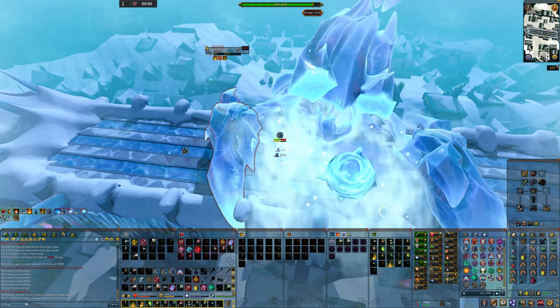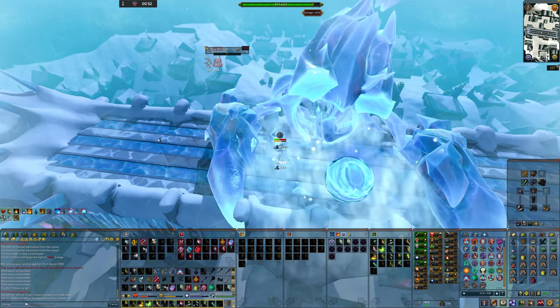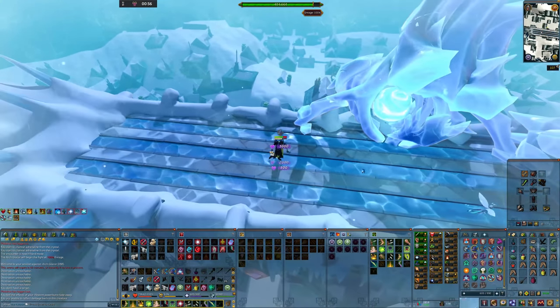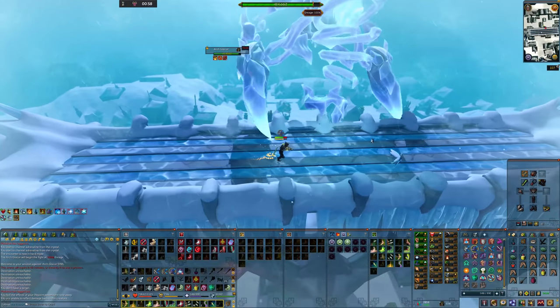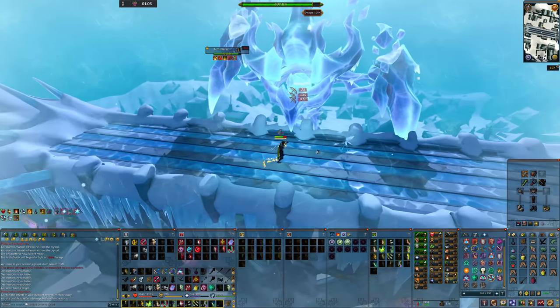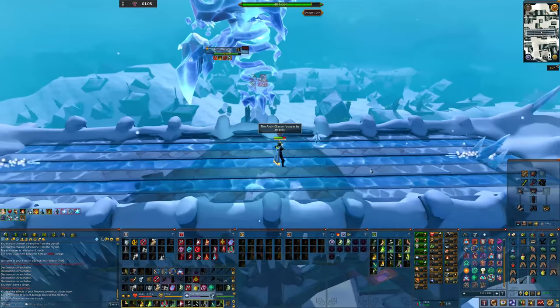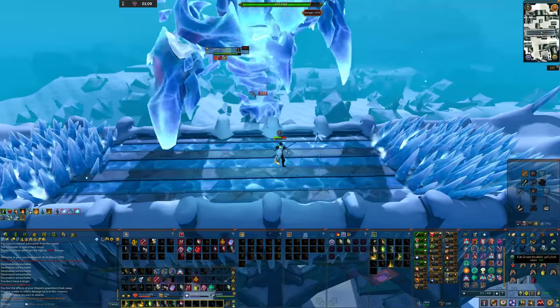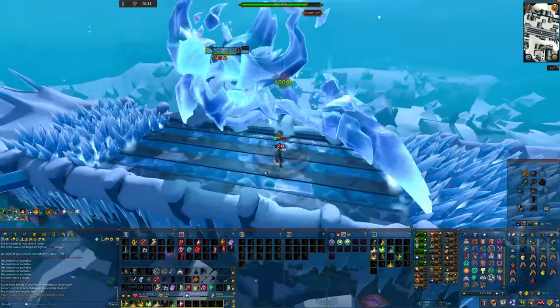Keep your health high in case you stand in the arms too long as the hits will start to get higher. Once we're out we're back onto the boss — you might see me flick soul split here and there to save on food, though this is absolutely not necessary at 100% enrage, just pray magic and keep it easy. Now we see the text box saying the Arch-Glacor focuses his attacks, which means it's flurry time.